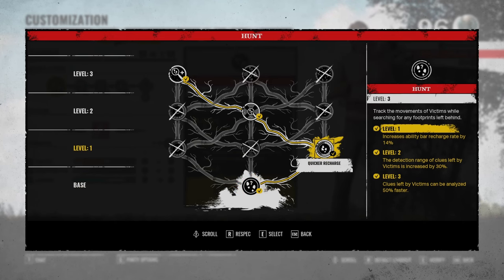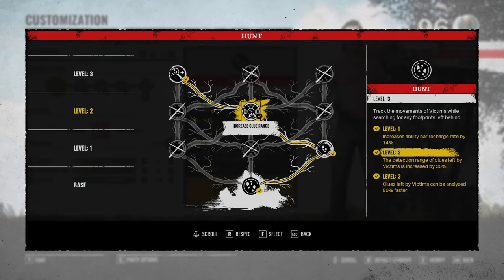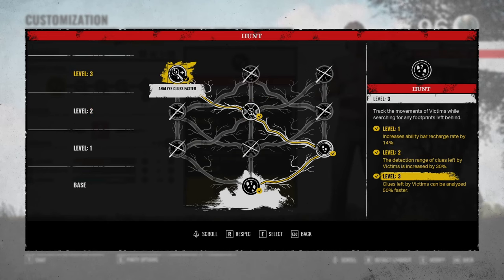Starting out with Johnny's ability Hunt: on level 1 I took the increased ability bar recharge rate by 14%, then I went to the middle — the detection range of clues left by victims is increased by 30%. And in my opinion this is the best level 3 you can get: analyze clues faster, you will take 50% less time to analyze the clues of the victims. I think this is the best one, and I always take this one over the other ones.